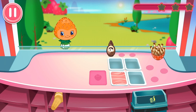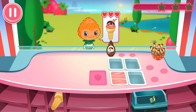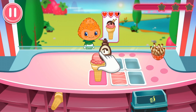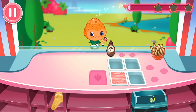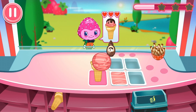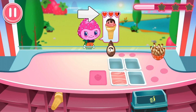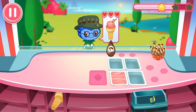Tap the play button to get our very first customer! This is the order we'll need to serve this Berrykin. First, place a cone on the working station. Then choose the ice cream flavor and add the toppings that match the Berrykin's order. Great job! This one's ready to serve! These hearts show the customer's patience level — try to serve them before their hearts run out. The happier a customer is, the more the star meter fills up. See if you can get all three stars!